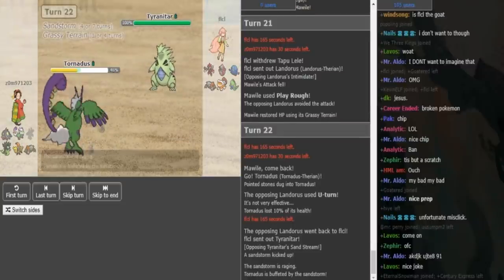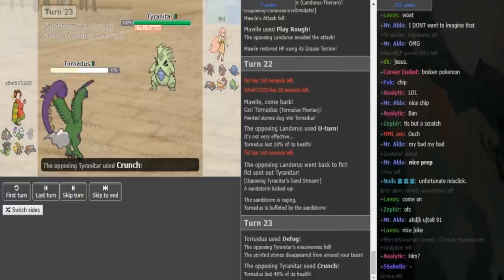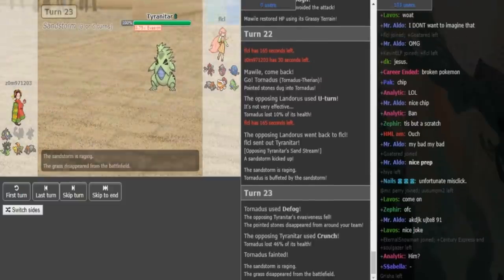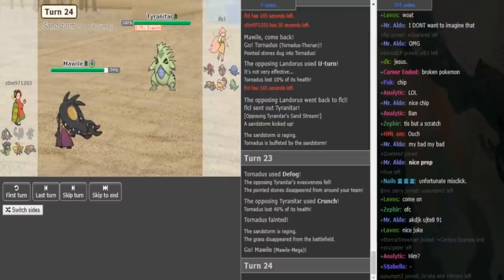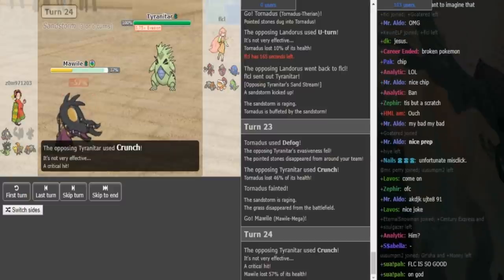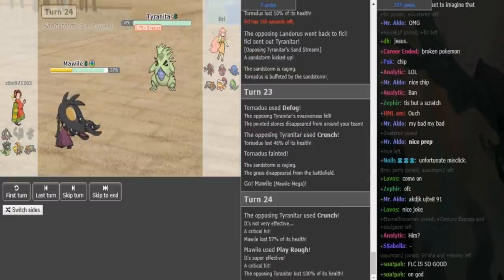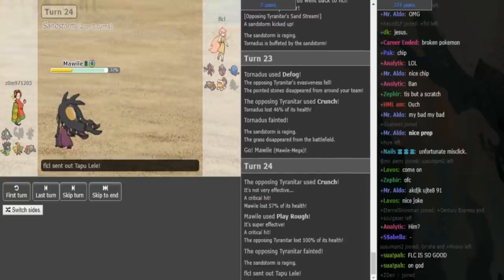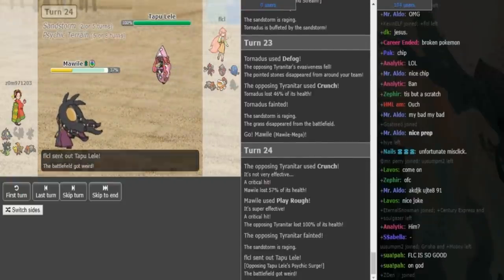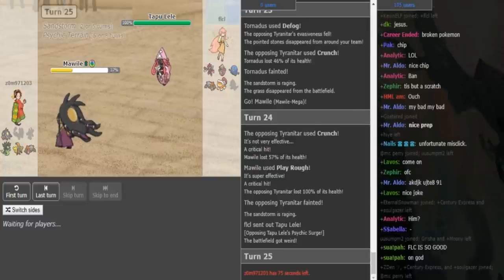So now Zomok is most likely gonna defog here, anticipating the Titar either to Crunch or Pursuit, because he might have been able to live a Pursuit. But Flethyr just clicks Crunch. He's gonna Crunch again, sack off his Titar to the Morval, gets a crit, which puts this Morval now guaranteed in range from Lele's Psychic. Not sure if it would have been in range without the crit, but it probably would have been in range anyway, just because Specs Tapu Lele is so strong and Morval doesn't have the best special defense.